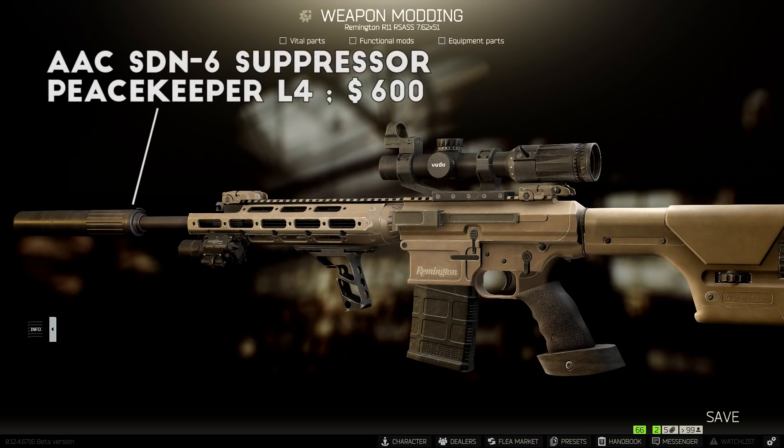For the suppressor on this one, I'm running the AAC SDN6 suppressor, which fits onto the Blackout 51T flash hider that comes default with the RSAS. This suppressor doesn't have the best recoil stats in the game, but it does have some of the best muzzle velocity stats for suppressors, which is perfect on a DMR.